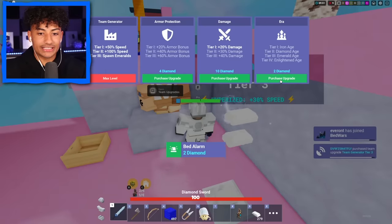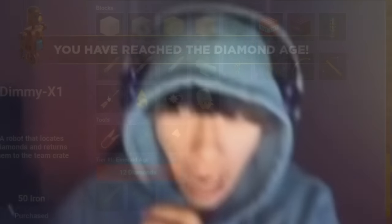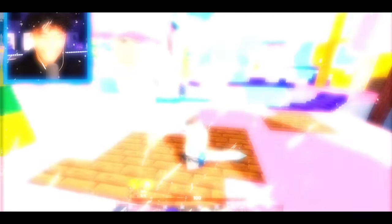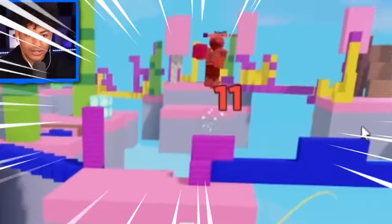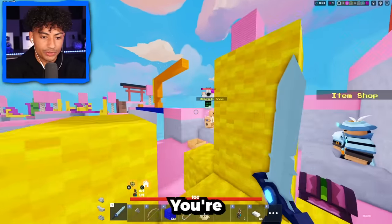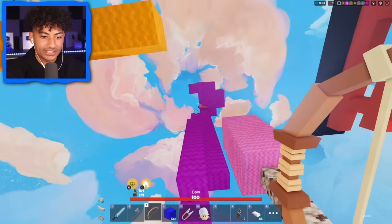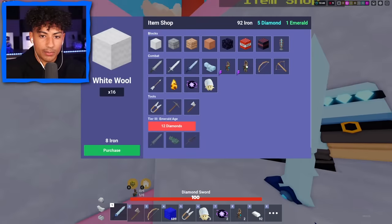Tier three generator — yes sir! Give me that, that, and damage. We have so much stuff. This man's gonna kill my diamond guy. No! He just killed my diamond guy. Are you serious? Get off my base! I'm glooping you — you're not going nowhere, buddy. This man is building for his life. Let's buy pearls and another emerald robot. He just teleported back to his base. This guy's actually annoying.